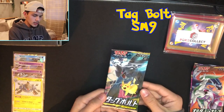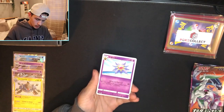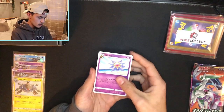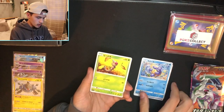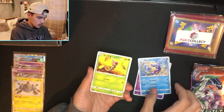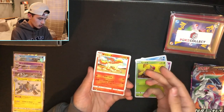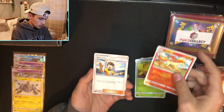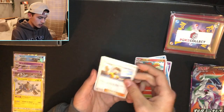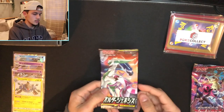I believe this one is Tag Bolt. We got Starmie — how is that an uncommon? And Wartortle, which has really cool artwork. Weedle, Rapidash — how is Rapidash a common? And then an uncommon Trainer card. Some of the cards they have as commons and uncommons just don't make any sense.